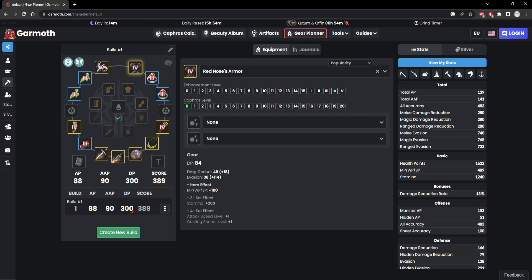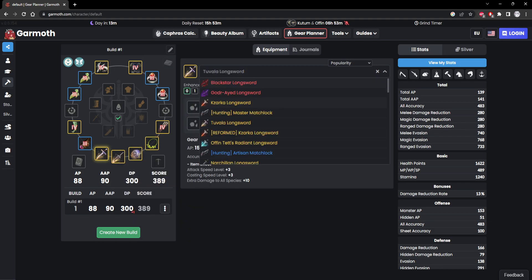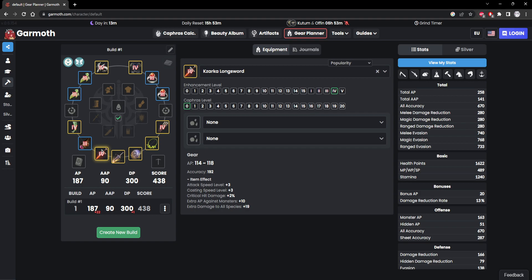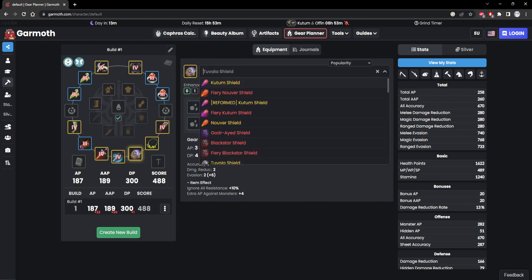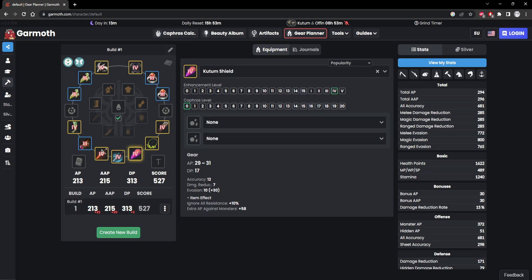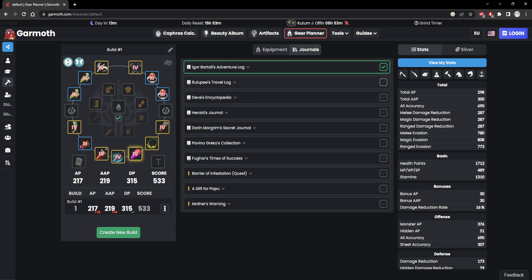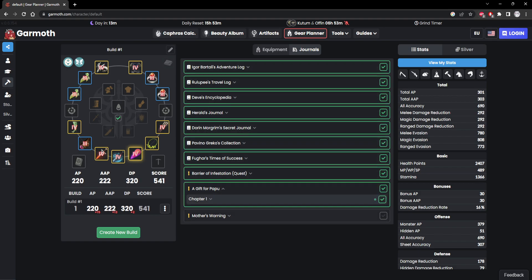That's the bare minimum nowadays to even touch PvP, or else you can get one-shot anyway. The boss variant of the main hands: it's a Kazarka, a Dandy Greatsword, and then a Kudam Shield. And obviously, let's turn on all the journals now.